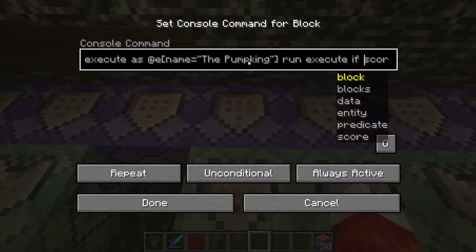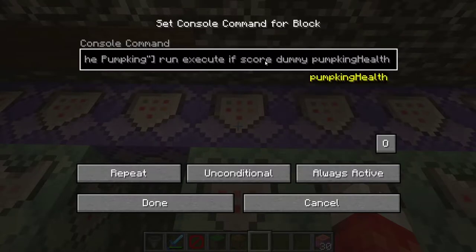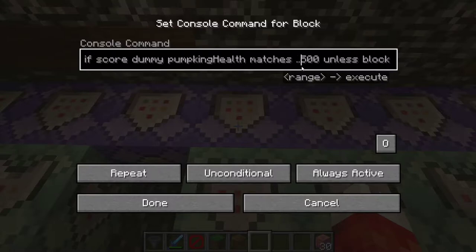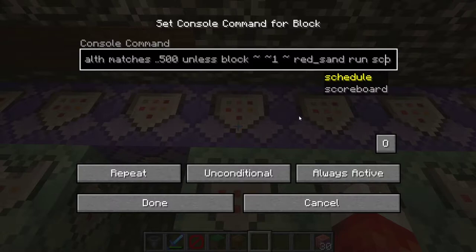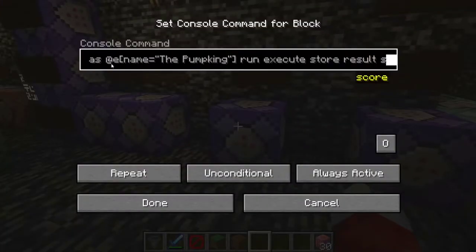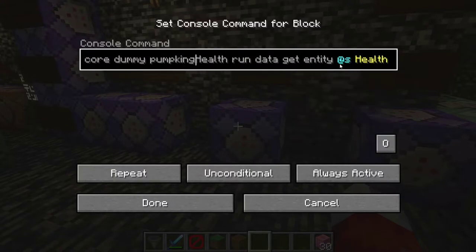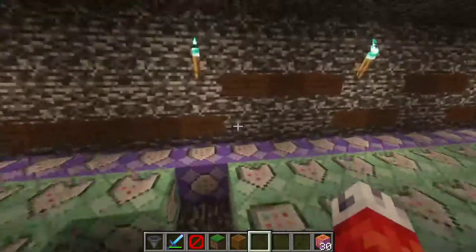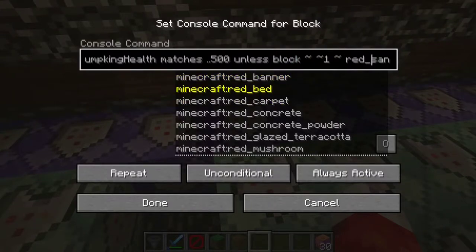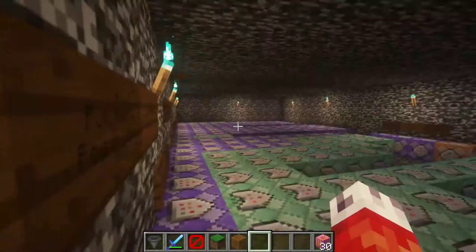Once we start executing it as the pumpkin, we want to run the command execute if the score of the pumpkin health — the scoreboard we set up in the last video — is lower than 500, unless the block right above this one matches red sand. The pumpkin health scoreboard is just a dummy scoreboard that stores the pumpkin's health as a numerical value. So we check: if that scoreboard is less than 500 (up to and including 500), unless there is red sand on top of this command block.